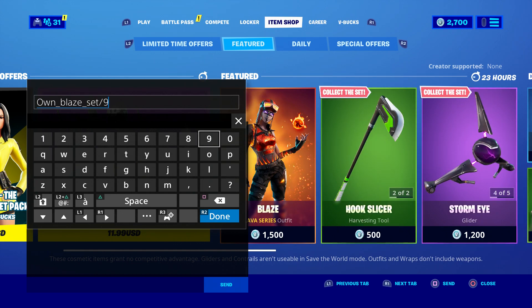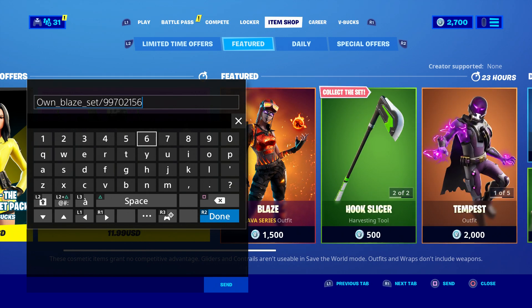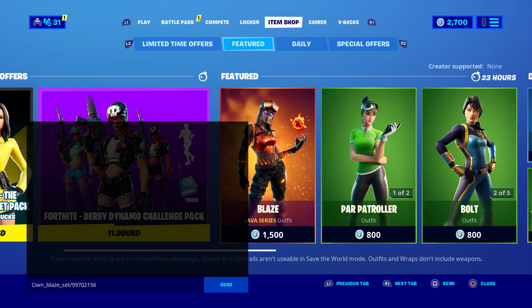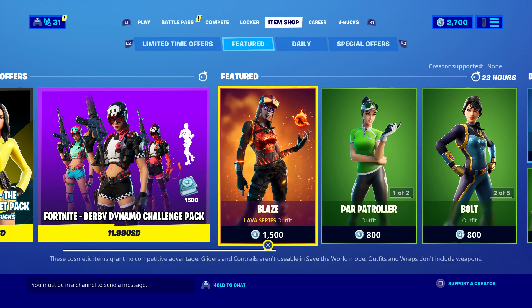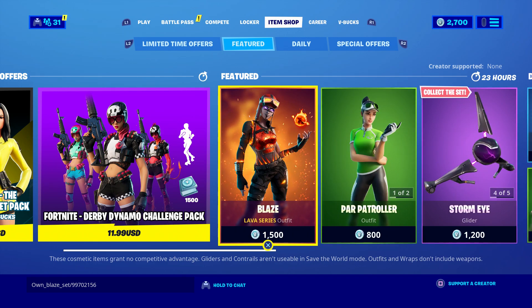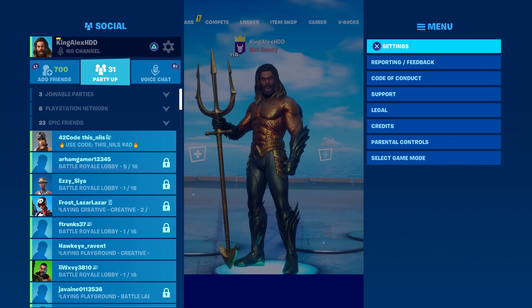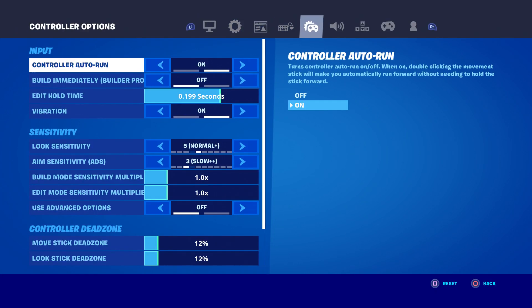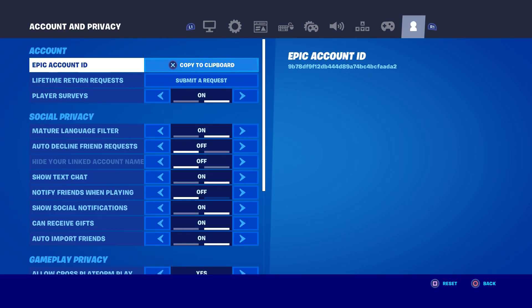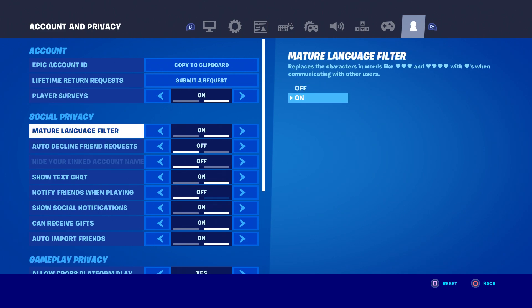Put underscore and then put 'set'. Once you put 'set', go over here and put 99702156, just like that. The next thing you're going to do is click on done, then click on send — nothing should happen. Once nothing happens, come back over here, press pause, go to settings, go all the way over to where it says 'account', and then go to 'set language'.